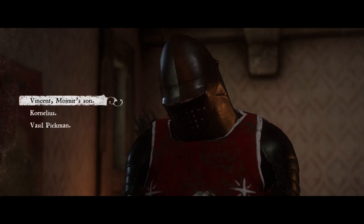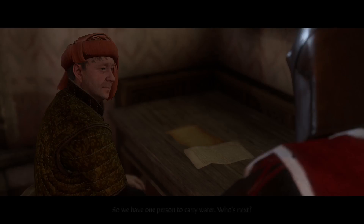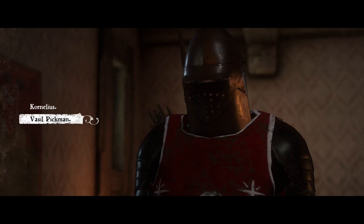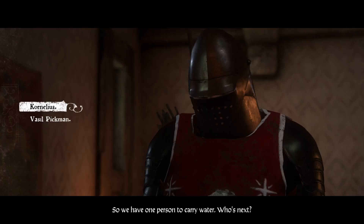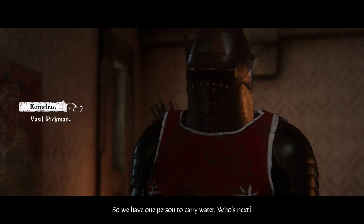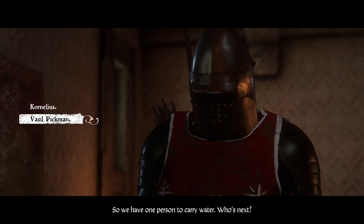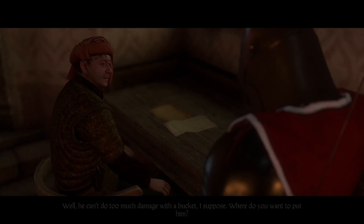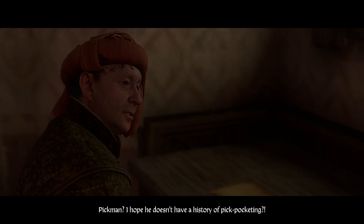Vincent to carry water as well. And then last but not least, Pickman. Now when you do have the conversation with Pickman, he does say that he's happy to empty latrines and he's not bothered about it. But don't let that fool you — it's Cornelius, the one when you're speaking to the refugees outside, the one that's stuck up his own backside, thinks he's so much better than everyone else. He's the one you want to miss out. He's already got a fair bit of money, he's not doing too badly — his clothes are a little bit nicer. So let's choose Pickman. He's carrying water.